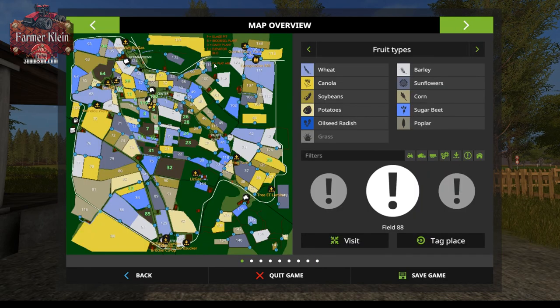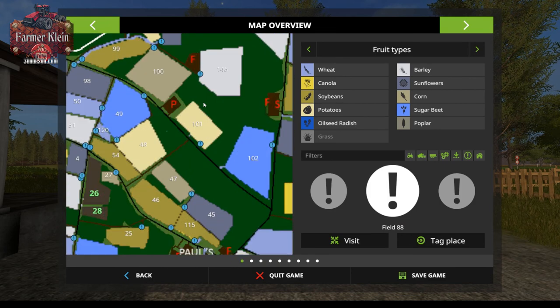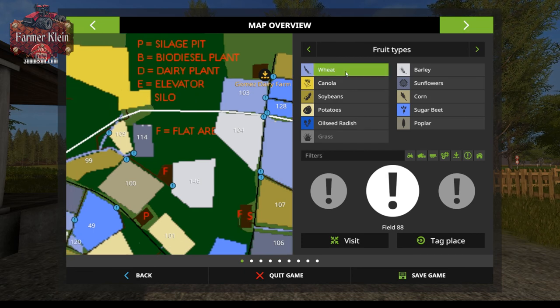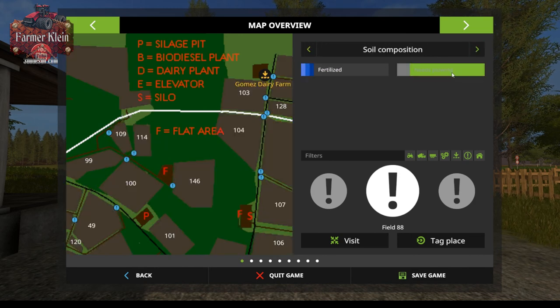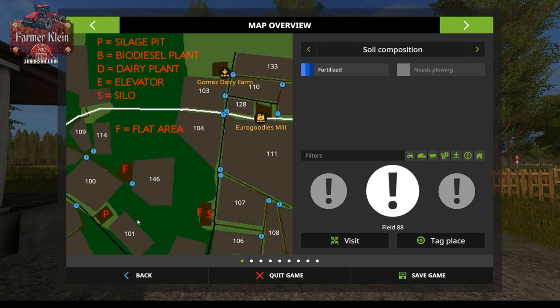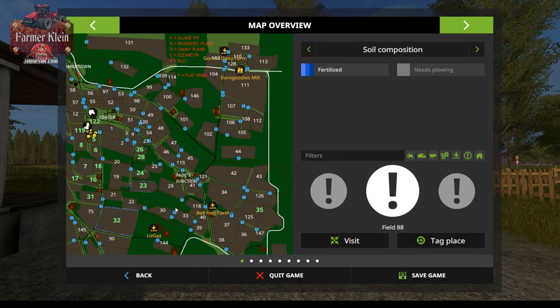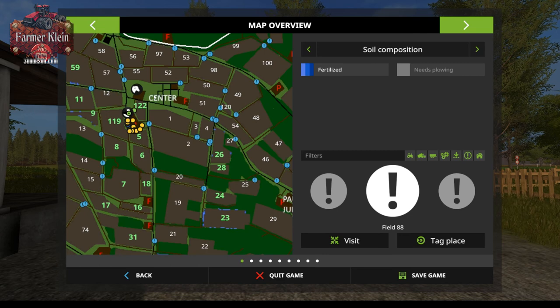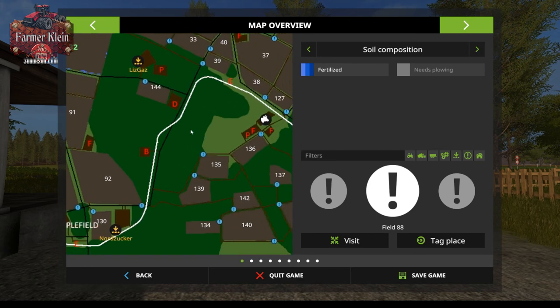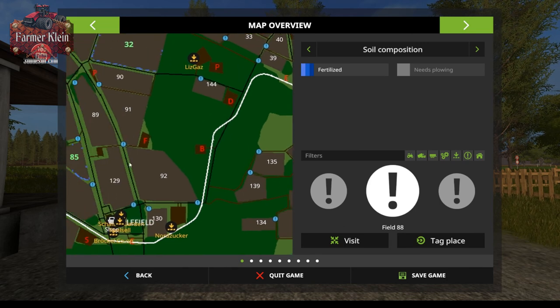Let's go back to the map - it's not the greatest color scheme but there's a bit of a legend here: P equals silage pit, B is the biodiesel plant, D is a dairy plant, E is an elevator, S is for silo, and F is for flat area - basically places for your placeables. Around our farm we have some F's and S's, there's our dairy down by field 144, and the white line is the train line.